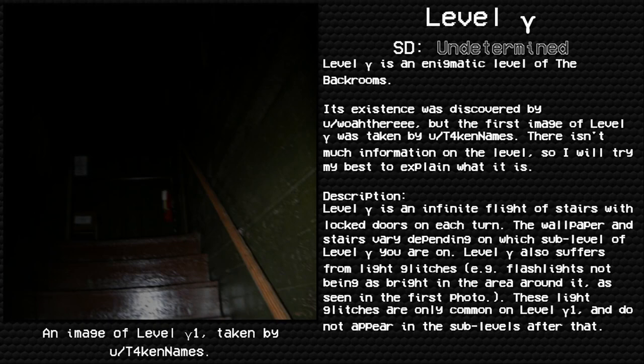Level Gamma — survival difficulty: class undetermined, mysterious properties unknown, information undocumented, entities undocumented. Level Gamma is an enigmatic level in the Backrooms. Its existence was discovered by Reddit user, and the first image of Level Gamma was taken by user Stars Taken Names.